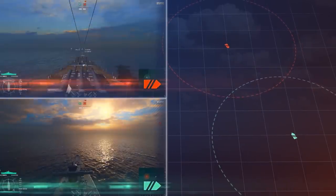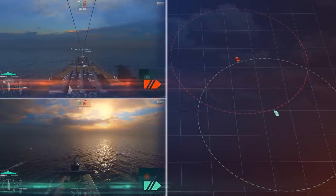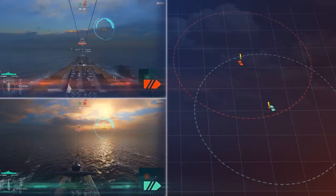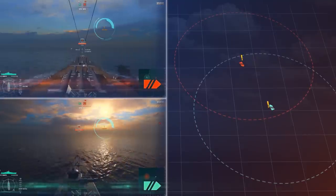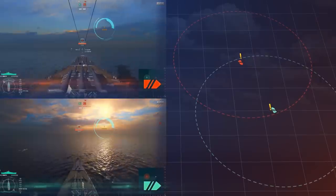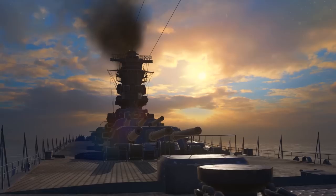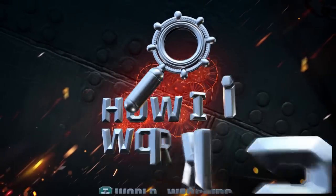Your ship is invisible to any opponents until at least one of them passes within your detectability range. The indicator displayed on your screen will notify you whenever your enemies see you. As soon as the enemy leaves your detectability range, your ship immediately becomes invisible to them again. The minimum time for your ship to be visible to opponents is two seconds.